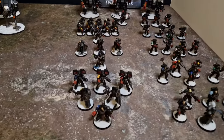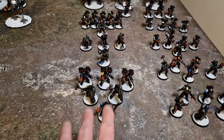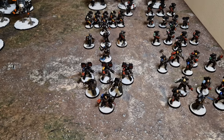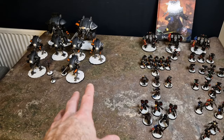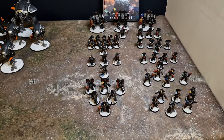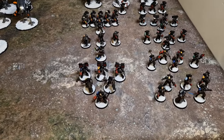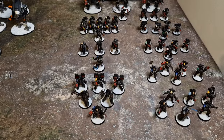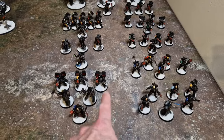My Warlord is the Terminator Captain in Terminator Armour — he's an Ultramarine with a Relic Blade and Storm Bolter. He has the Enhancement Tome of Ectoclades, which lets me pick a second Oath of Moment target once per game so the entire army rerolls hits and wounds against both. It costs 40 points, which is why he's in a tanky unit of Terminators — he has to be alive to use it. The unit has three with Cyclone Missile Launchers, two with Hammers and Shields, and one with a Chain Fist, which might come in handy against vehicles.